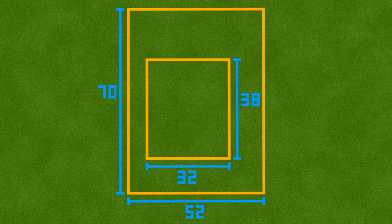Here's the plot size for the build. If you want just the house itself and none of the landscaping, from left to right you're going to need 32 blocks, and from front to back you're going to need 38. If you want the entire build including the house and all of the landscaping, from left to right you'll need 52 blocks, and from front to back you'll need 70.